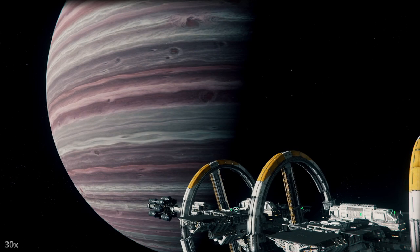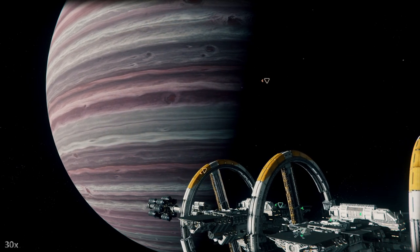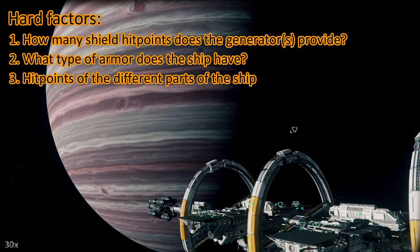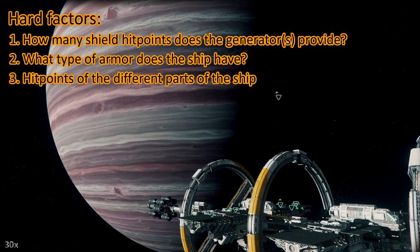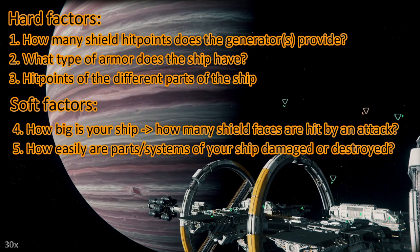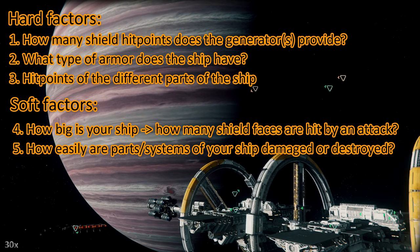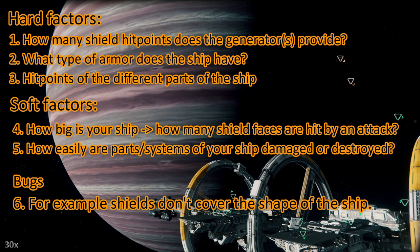I decided to put this at the end of my toughness test videos from now on — if you already know this, just skip it. So how tough is your ship? There are different factors. The hard factors: how many shield hit points does the shield generator provide? What armor does the ship have? Right now all ships only have some generic armor values. And how many hit points do different parts of your ship have? Then we have soft factors: how big is your ship, how many shield faces are hit by an attack, and how easily are certain parts of your ship getting destroyed? For instance, some ships are prone to losing wing guns or wings. And then we have bugs — right now we have a bug that the shields don't cover the whole shape of the ship, especially when the shape is elongated.